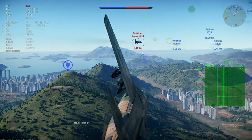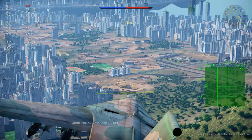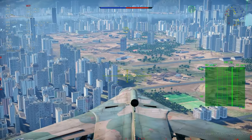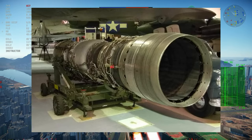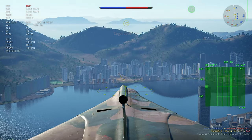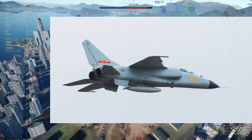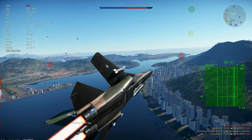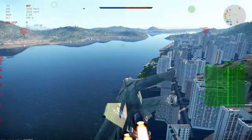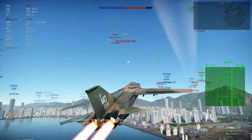It uses the Spey engine, which is the oddest thing — a Rolls-Royce British engine, license-built in China, named the Xian WS-9 Qinling turbofan engine, producing 91.26 kilonewtons of thrust with afterburner. So it's essentially a Spey engine — initially the Spey 202 — a very interesting aircraft with a Chinese design but British engines.